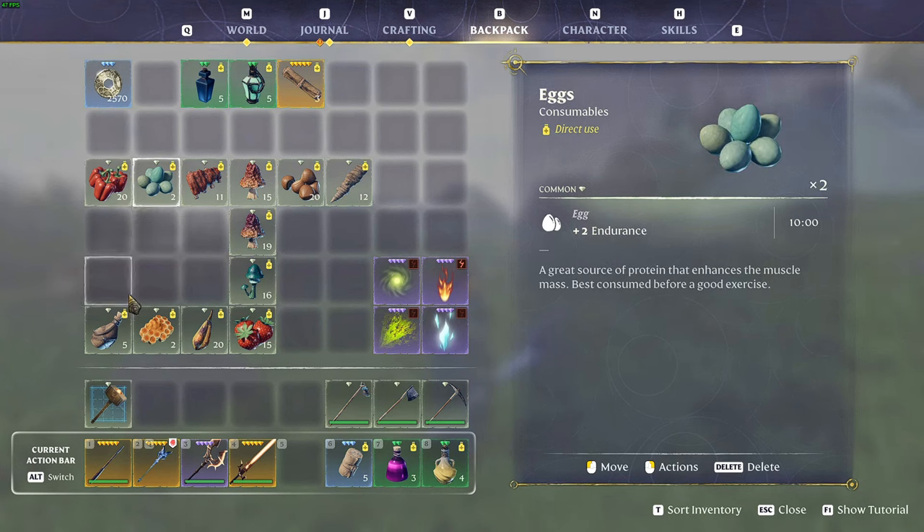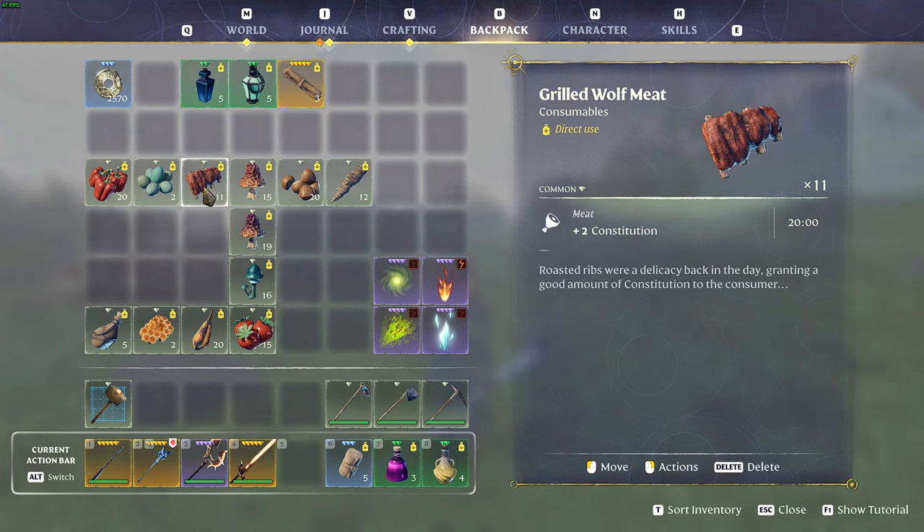After over 90 hours of playing I haven't found a raw item that gives constitution, but the best item for constitution in the early stages is the grilled wolf meat. You get it by defeating wolves, then cooking the meat beside a furnace or campfire — it gives you two constitution for 20 minutes.